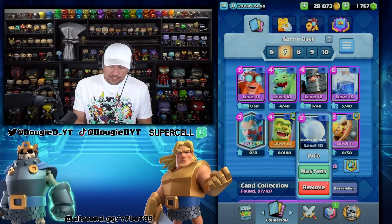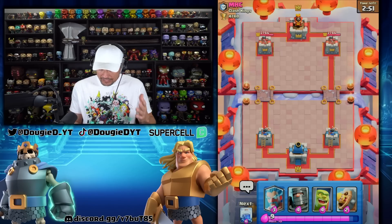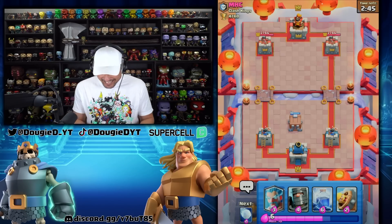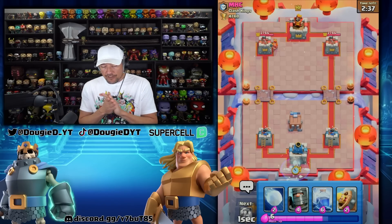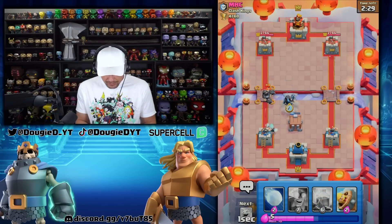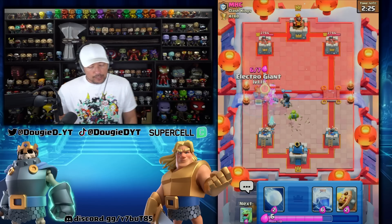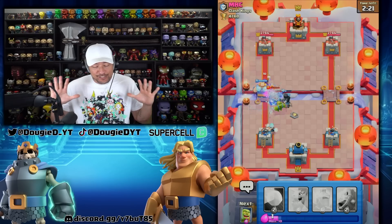Now we're going to swap in the Snowball over the Tornado. Again, if you guys don't have it unlocked, it's really hard to replace the Tornado — the Snowball kind of works a little bit. Let's go ahead and get the Cage down first. He goes Valkyrie. I'm going to go ahead and drop the Ice Wizard. Big fella Mega Knight — let's go in with the Dark Prince. No jump for you. I'm going to let this all work itself out, and then I'm going to go in with the Electro Giant.